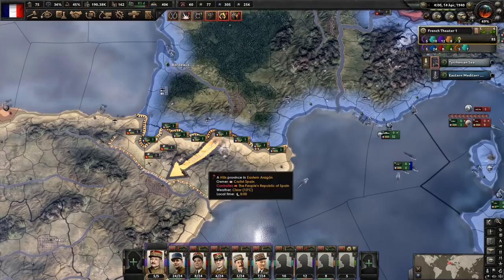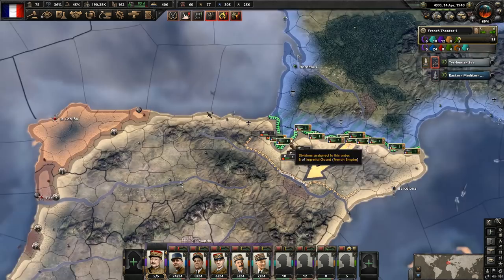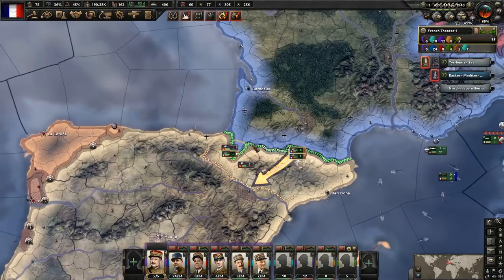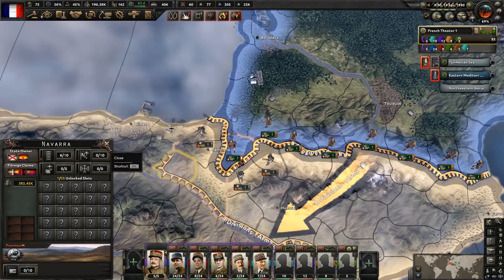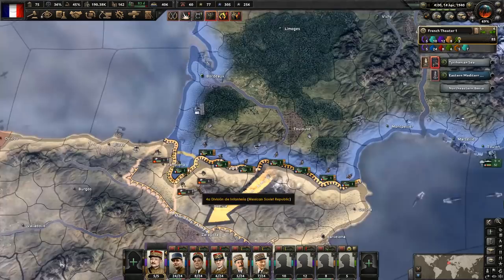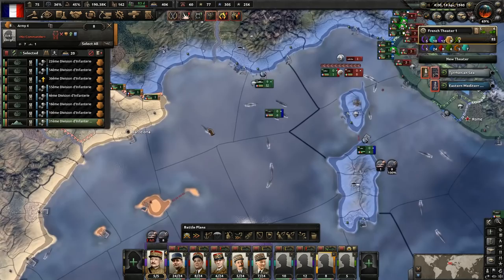I'm going to pull the divisions off of the Spanish front. We needed them here for when Carlos Spain was there, and we had to prepare against them joining the war, which they did. But they joined too late, so we didn't really get much. We got one stupid little province here, unfortunately. But this does stop the Spanish from going through certain focuses where they have to have control of the state of Navarra. So they won't be able to do some of their focuses because we have control of that one province - that's going to screw them over.